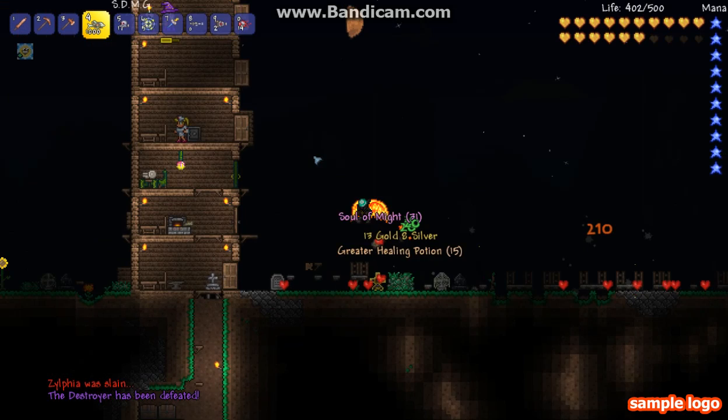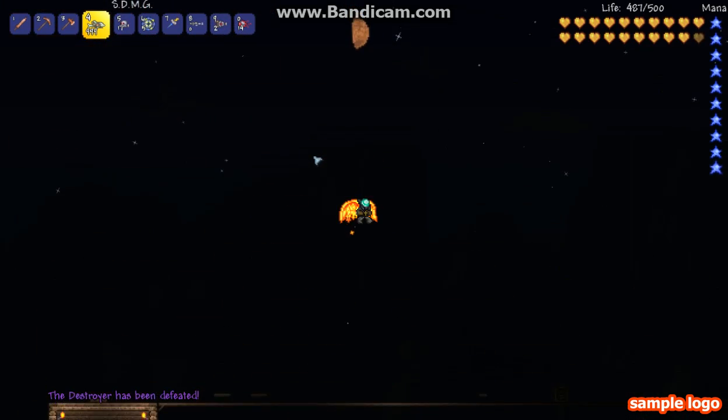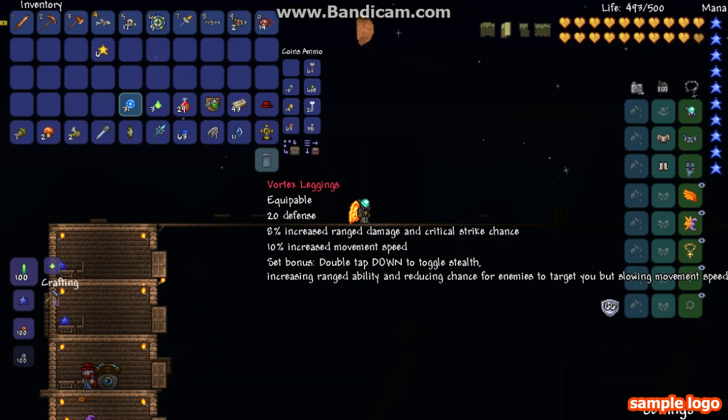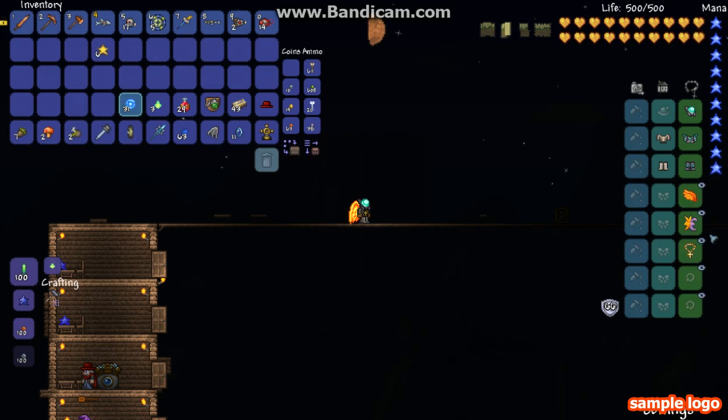That is my method for killing the Destroyer. Here, I'll show you the armor I used. First, I used the Vortex armor, which is a really good armor. You can use any type of armor, but then you just need to do better dodging.